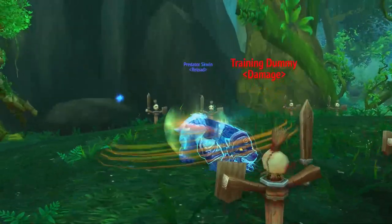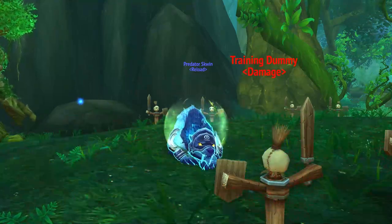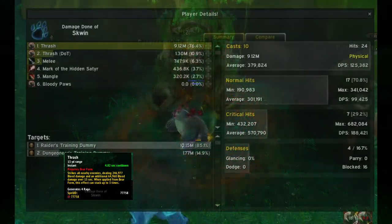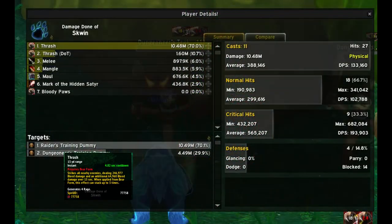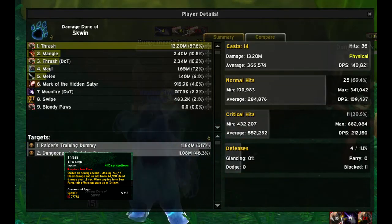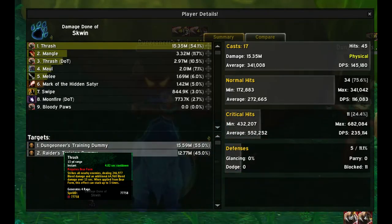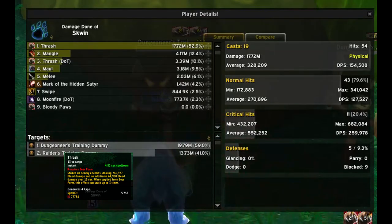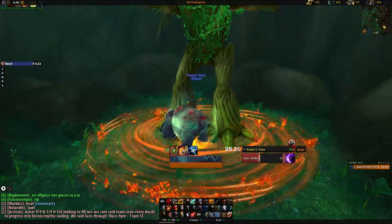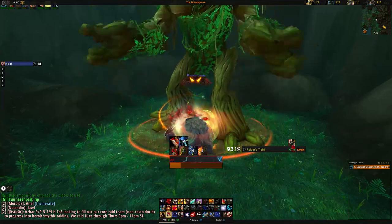Outside of those 3 single-target abilities, there are 2 AOE damage abilities: Thrash and Swipe. Thrash is an AOE ability that will reach any target inside a 17-yard radius. It makes the target bleed and grants Mangle an extra 20% damage. It does 250k bleed damage on application and an additional 65k over 15 seconds. To generate rage you can auto attack, Thrash, Swipe, or Mangle.